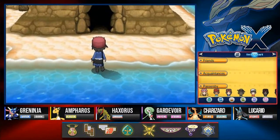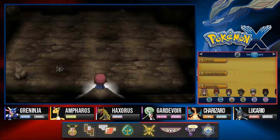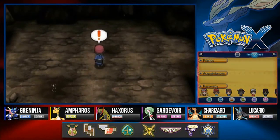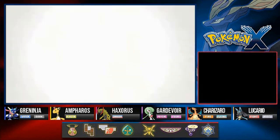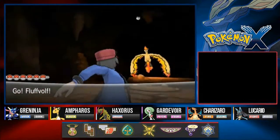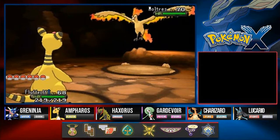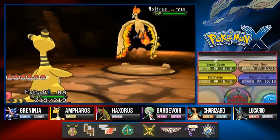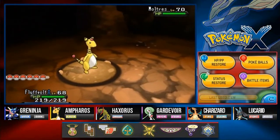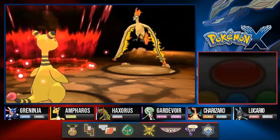Sea Spirit's Den is the same empty cave where we originally found the Abomasite. You enter and go down the middle, and then the encounter triggers. Here it is — the 11th and final time we're meeting up against legendary bird Moltres. It's exerting Pressure as its ability. I'm not going to battle it seriously; I'll let it hit me a few times to show you its attacks. Let's use an X Speed to boost my Pokemon's speed.